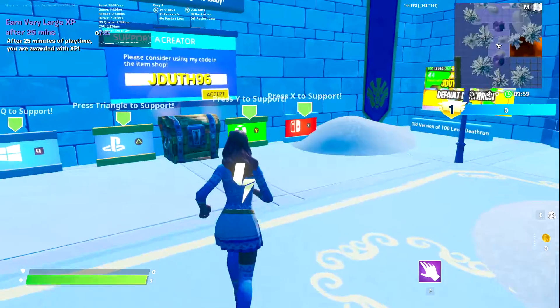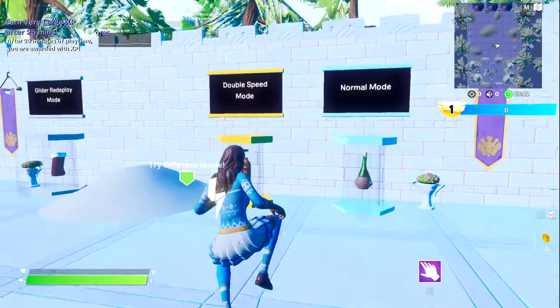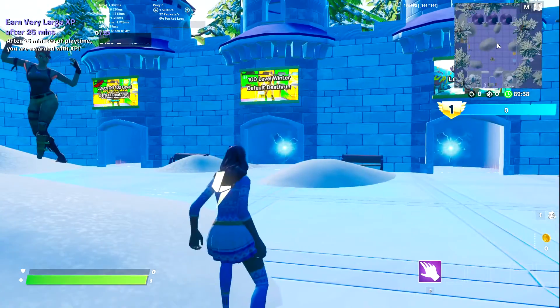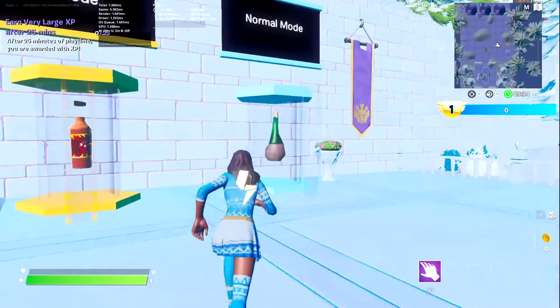Alright, let's get started. The options are normal mode, double speed mode, and glider redeploy. I'm going with normal mode.